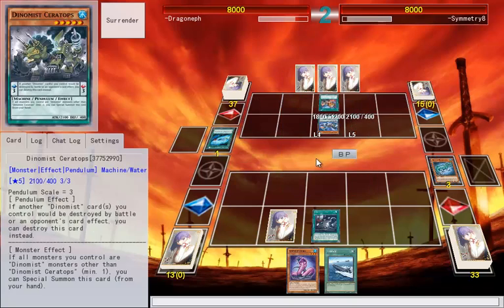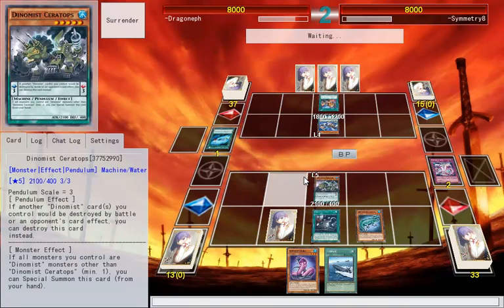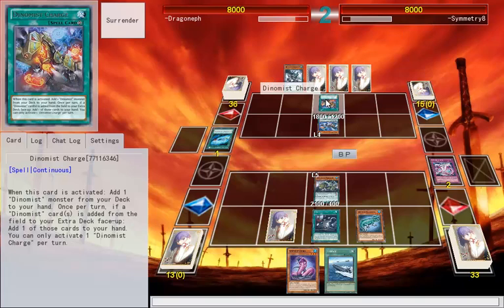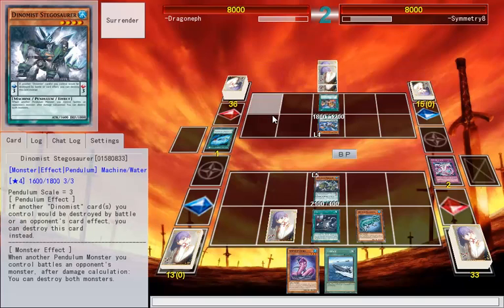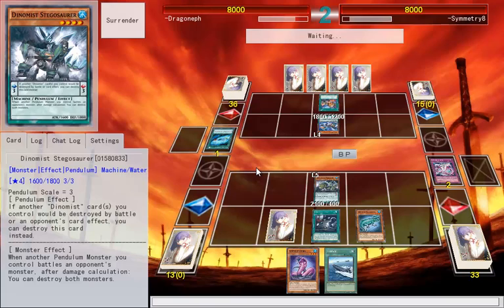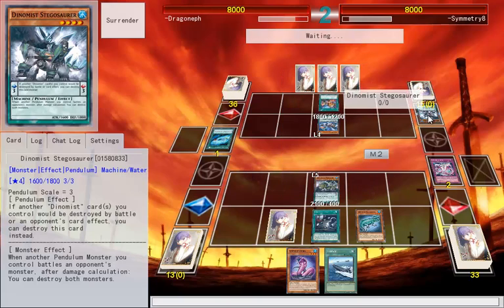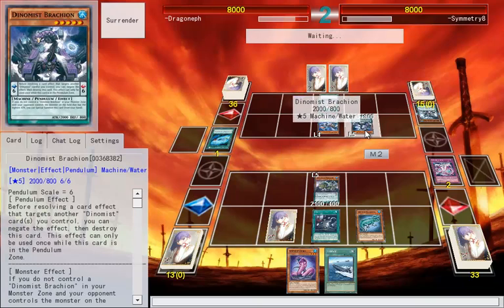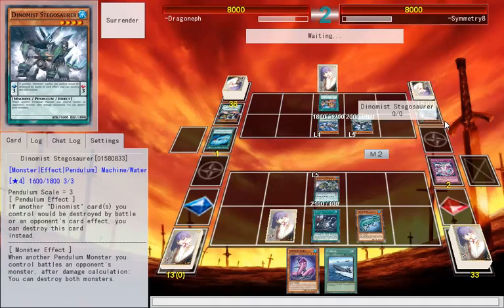I'll snatch this with Alligator. Dino Mist — what's your turn? Is that from the field to the extra deck? Add one of those cards to your hand. What's this one do? That's a Level 4, Scale 3. I need my Scale 2 now. Summon Brachion — the scales are 6 and 3.